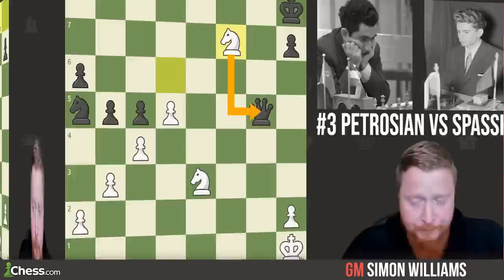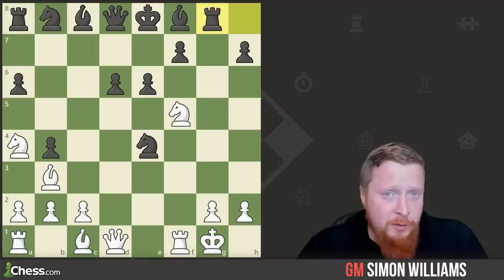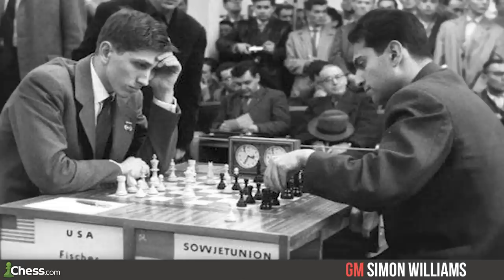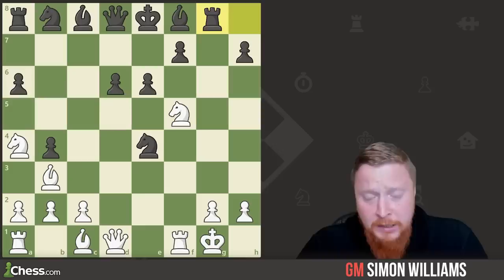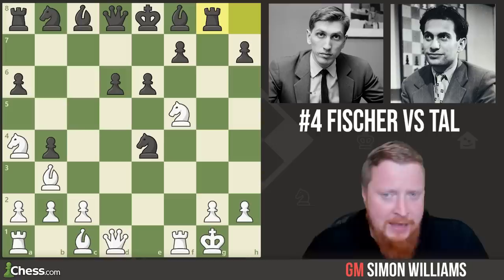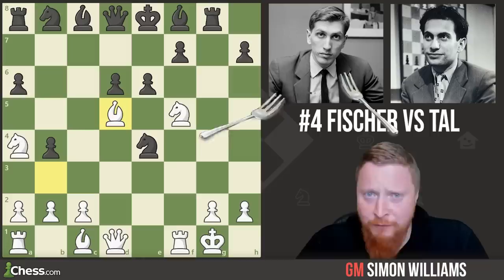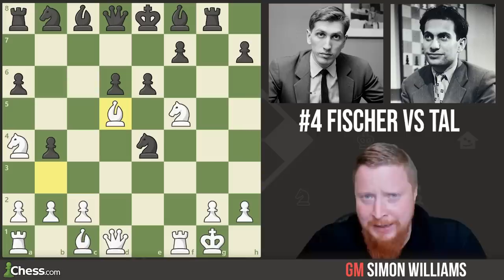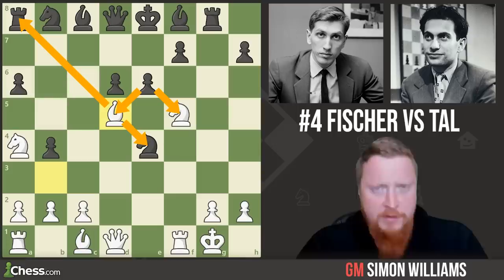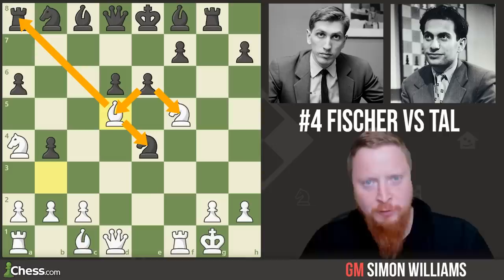You can sometimes self-fork, and this is a very high-level thing to do when attacking. It often comes in this kind of pawn structure. This is taken from the match between Bobby Fischer with the white pieces and Mikhail Tal — two amazingly strong players — in the candidates tournament in 1959. Here Bobby goes bishop to d5. He's forking the rook and the knight, but he's also going into a fork of his own knight and bishop — forking all over the place.